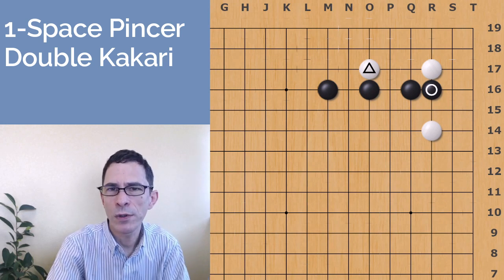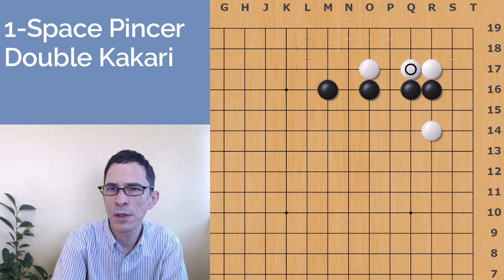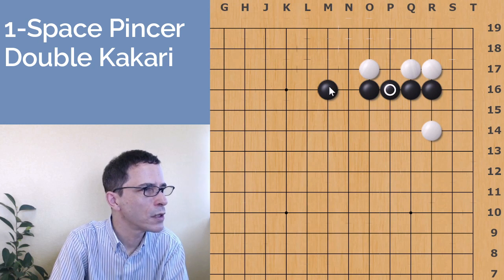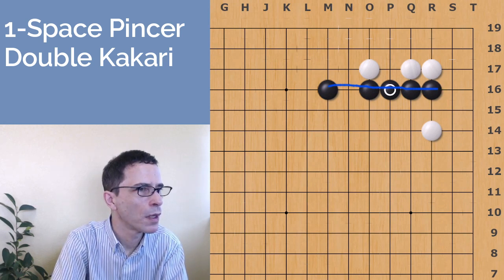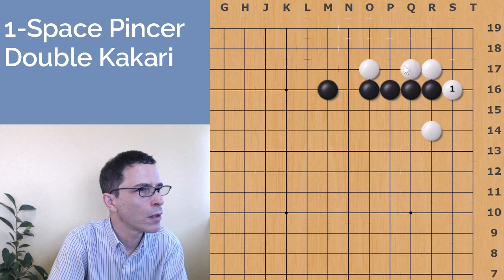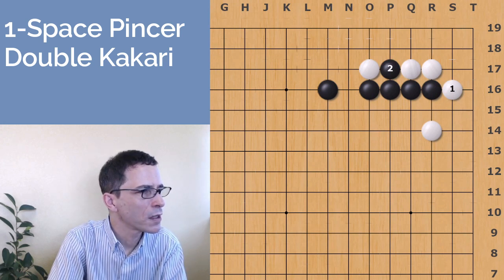Black is going to confine white to a small area, giving white a limited amount of territory, while black builds a wall on the outside. White will connect up to the one stone. One of the key moves for black is to connect here — black has already made a very nice straight wall, which is going to be strong in the future. White has to deal with the hole in white's shape; if white plays away, black will just cut the one stone, which is not good for white.